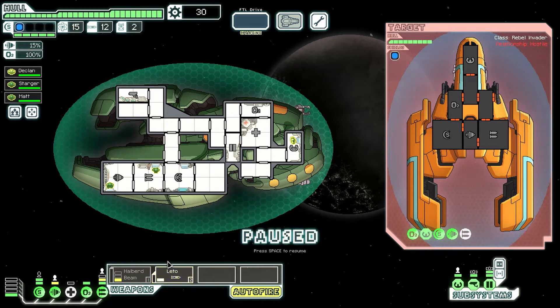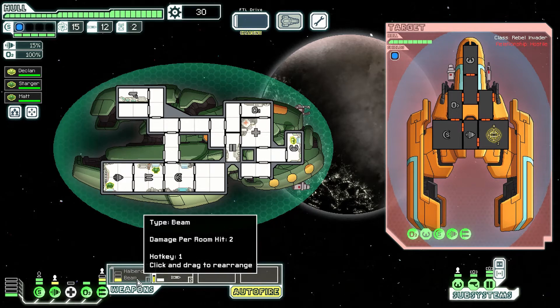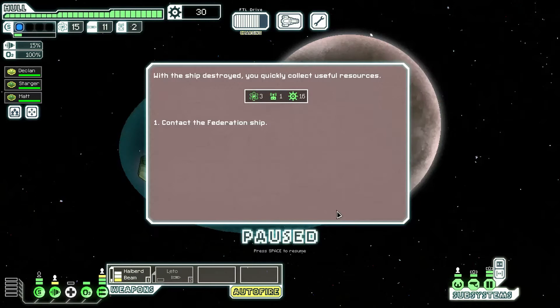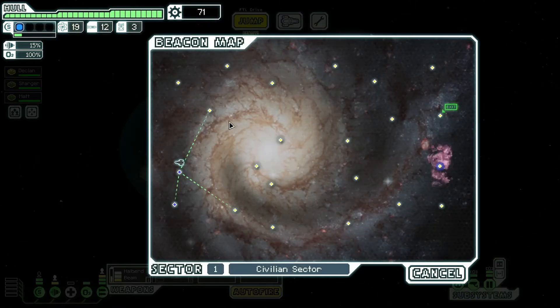I think I should go with the Leto for the time being. I don't know if the halberd beam can go through shields — let me just try it out real quick. It's been quite a while since I played as the Zoltan Cruiser, any layout — Type A, B, or C. And if you've seen early in this video, I have actually been able to beat the Rebel flagship with the Zoltan Cruiser Type-C. I don't know if I mentioned this the first time I played as the Zoltan Cruiser Type-A, but I just thought I'd point it out just in case.